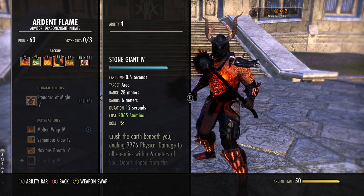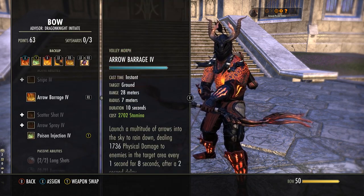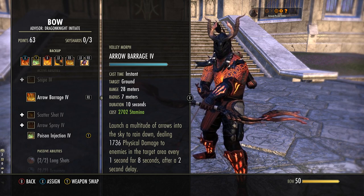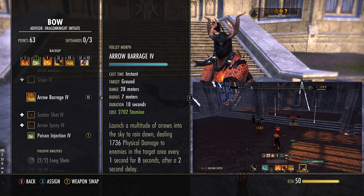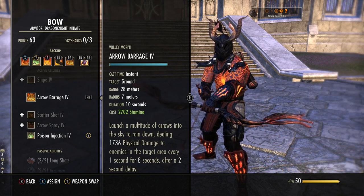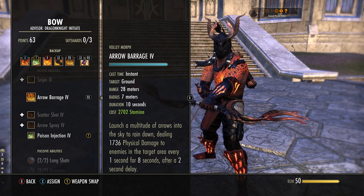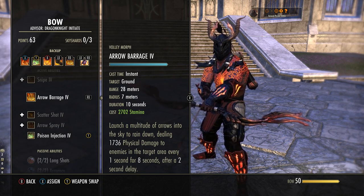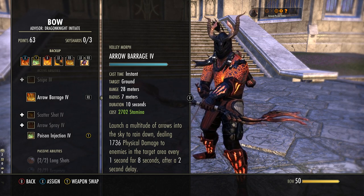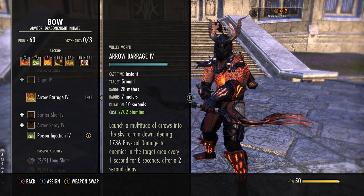Stone Giant is double-barred — this will make sense in the rotation. Arrow Barrage is a choice, in the Bow skill line — starts as Volley, morph to Arrow Barrage. This is a very strong area of effect damage over time ability you must keep up 100% of the time if you can — it only lasts for eight seconds (two seconds of that is actually the wind-up delay). You can choose the other morph, Endless Hail, which lasts 14 seconds — a lot safer if your rotation is not on point, but you will sacrifice damage output. You need a variation of this skill no matter what. If I ever say Volley, I just mean this skill — which morph you take is your choice. We do have weapon glyphs on our back bar, and damage over time area of effect weapon skills can continuously fire a glyph every time it's off cooldown, so that is why you need to keep this up.